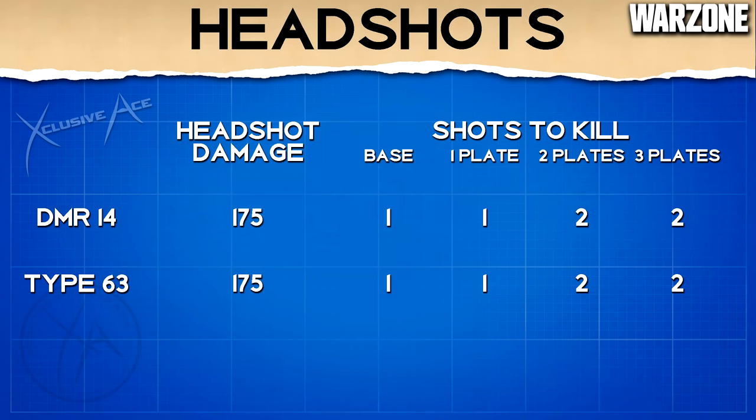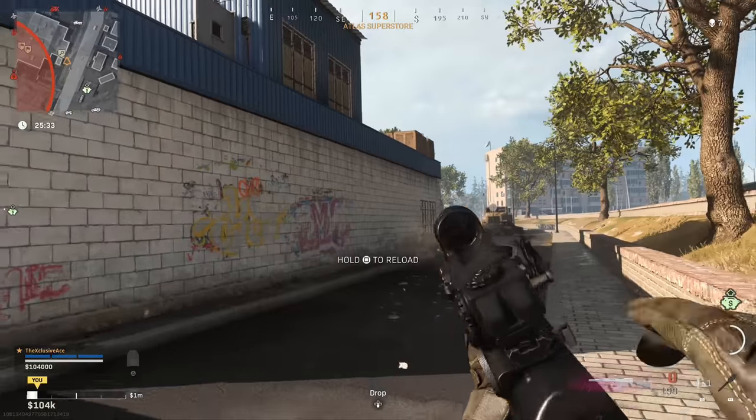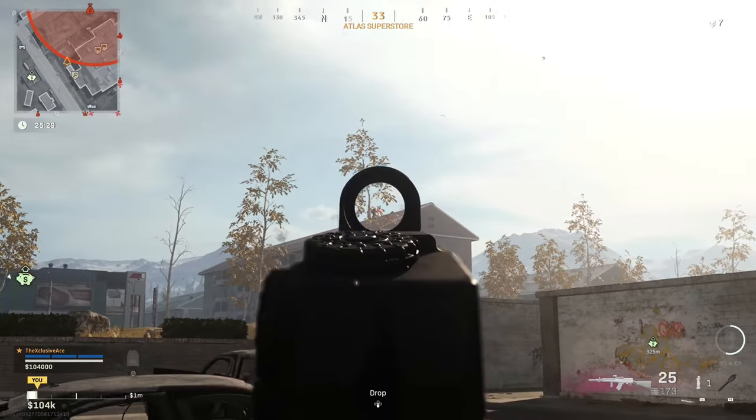The key with these guns is more so their headshots. With both of these guns we have a flat headshot damage of 175, which is huge for a gun that uses assault rifle ammo. What this means is if the enemy has no armor plates or one armor plate equipped, it's going to take just one headshot to kill with both of these guns, and then anything more than one armor plate it's going to take two headshots. Considering these guns use assault rifle ammo, this is a massive amount of damage.